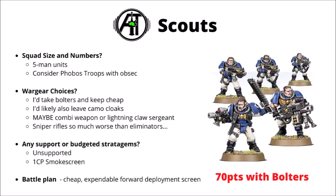Next we have the Scouts. Again, I'd field in five-man units, and I'd strongly consider the Phobos troops with obsec as an alternative — better objective scoring, more damage, and they're quite a lot tougher. Scouts are still kind of interesting though — they are a very cheap forward deploy option to screen out the enemy. If running them, I'd take bolters and keep them fairly cheap, probably leaving behind camo cloaks and almost certainly leaving behind sniper rifles as they compare so badly to the Eliminators. Maybe a combi-weapon or lightning claw could be considered for the sergeant. I'd use them as a cheap screen that doesn't matter too much if it dies. One CP for Smokescreen could potentially help. Hopefully they could encourage the enemy to commit to fight them with a bigger unit, allowing you to counterattack and deal more damage.